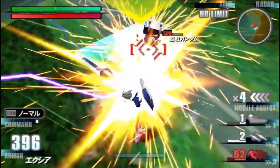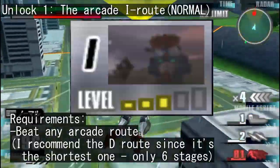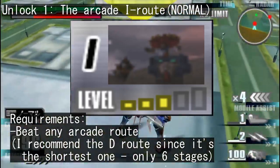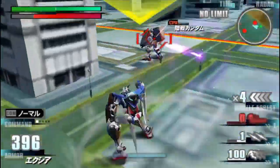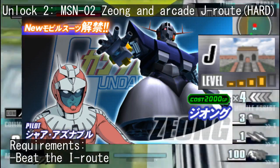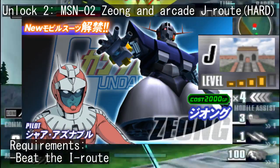Anyways, back to the whole unlocking arcade routes and mobile suits thing. You have to first beat any arcade route. The D route is the shortest of the bunch and can therefore serve as a half decent warmup. After finishing it, you unlock the I route. With that one, you can get the charged MS-02 Zeong and another arcade route bearing the letter J.